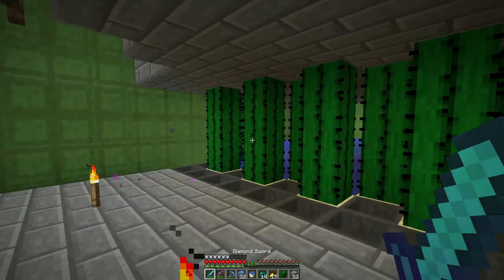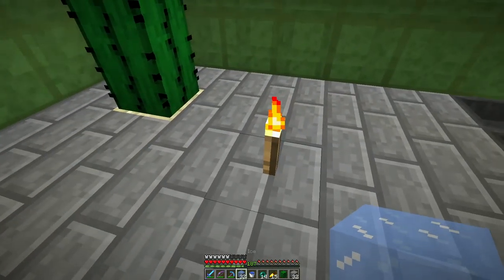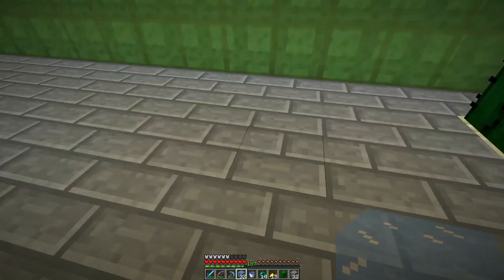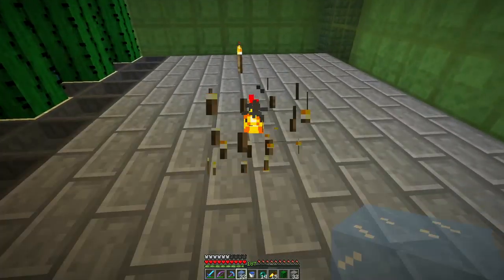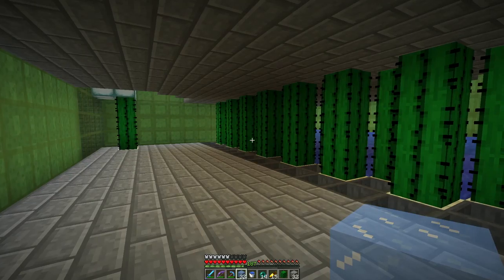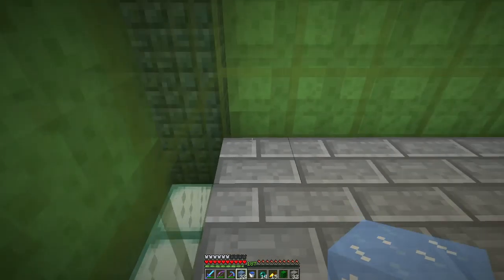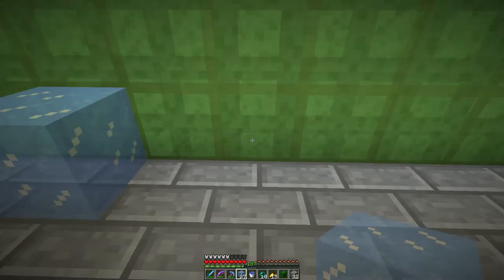Run away - okay good. We'll pick up our torches. There are slime balls over there. This is going to make life interesting - we can place in ice like this.